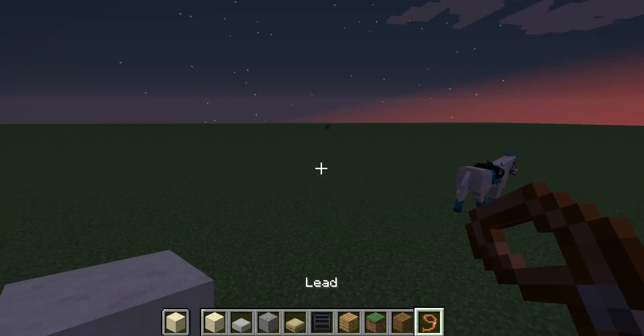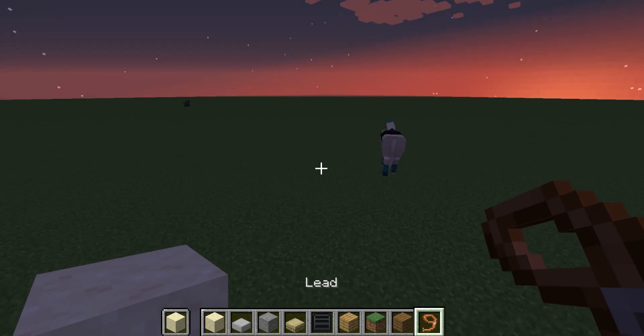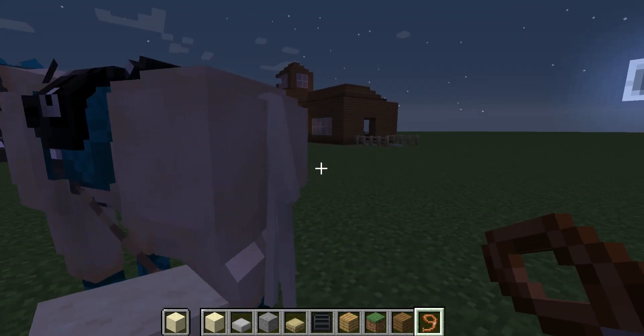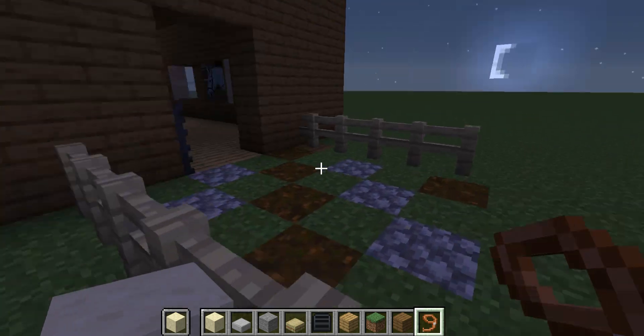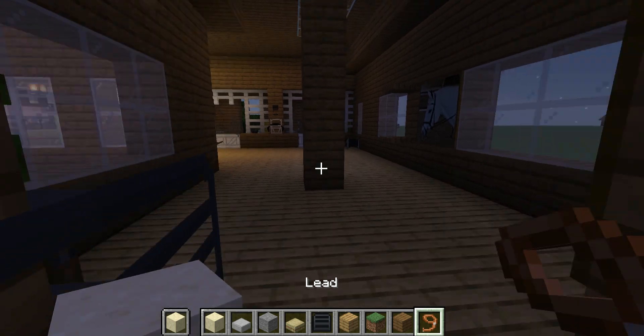So I can tie her up so I don't have to worry about her escaping. Because I did that when I first got this — I had a pony, I equipped a pony, I forgot to get a lead. I tried to build a stable and it didn't go well. Right, stay there. Right, so when we come inside.